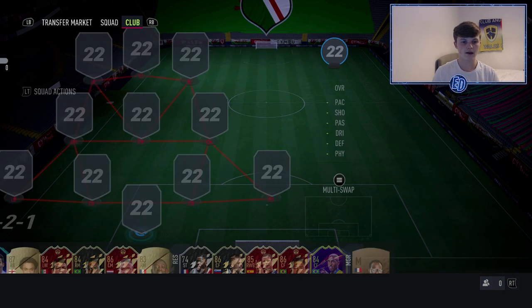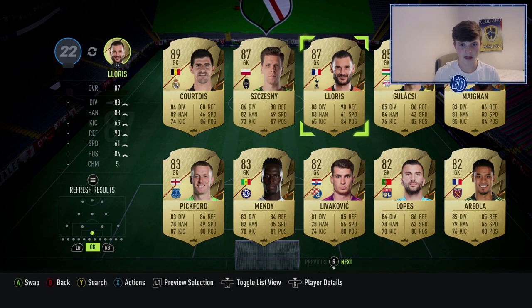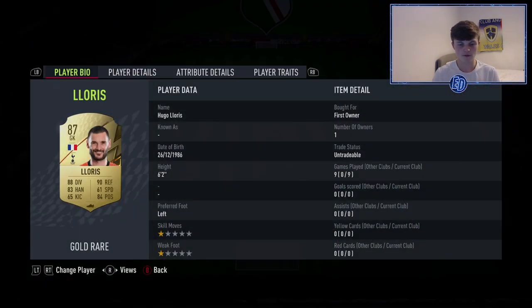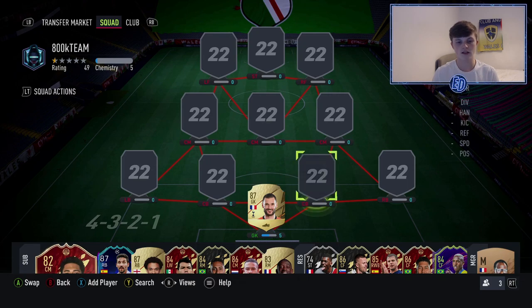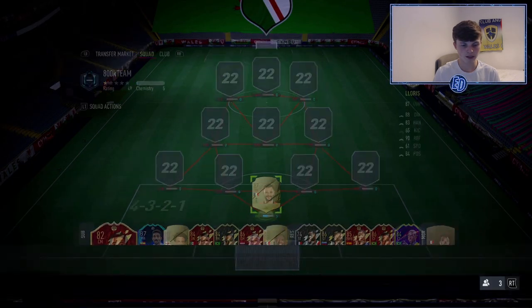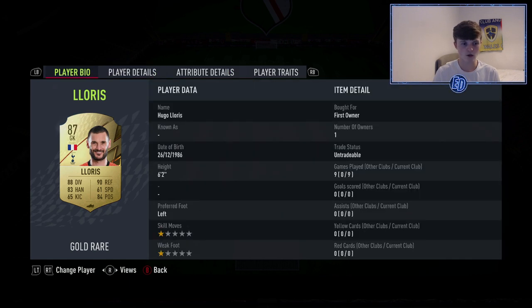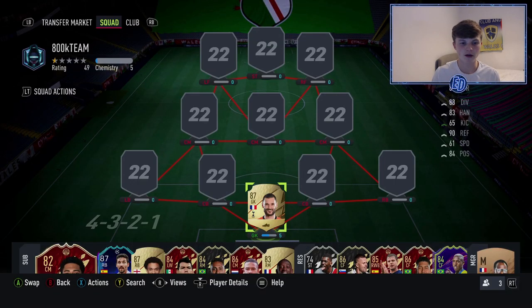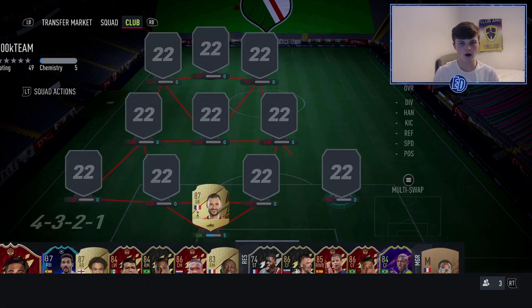Starting in goals, we're going with Lloris — he's been very good for me. I've only played nine games with him because I packed him untradeable and thought he fits the team. Benningham is on the bench. He's six foot two, very quick, good at throwing and catching — a good keeper. I don't think keepers have a massive influence, but he covers the goalkeeper spot well.